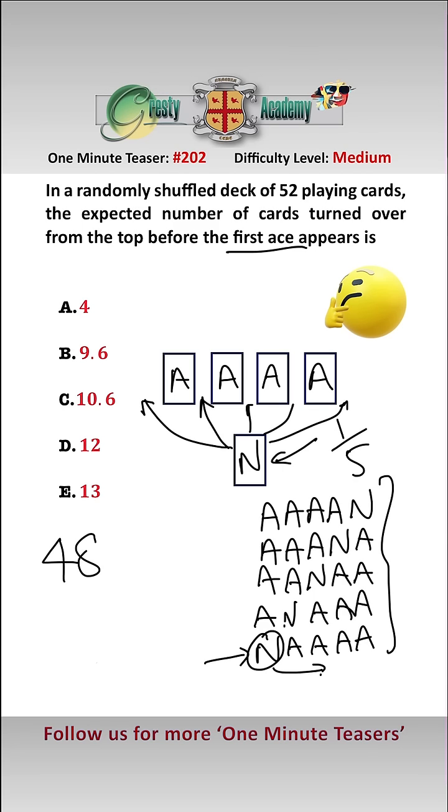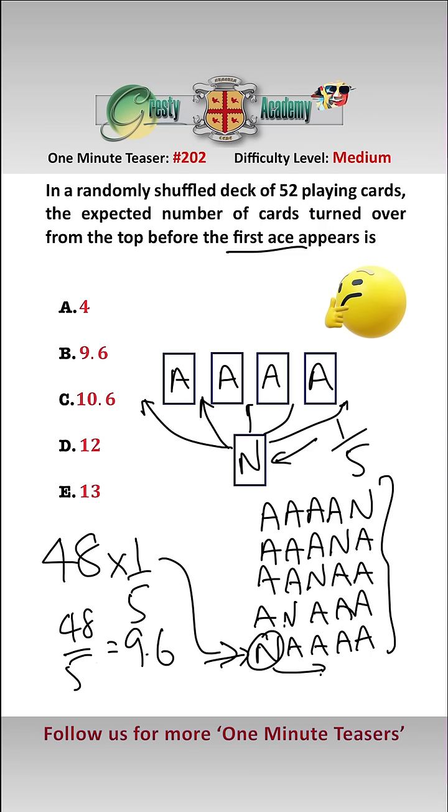Now there are 48 non-ace cards, and so each one of them has a one-fifth probability of being before the first ace. Therefore we would expect 48 over 5, which is 9.6 cards to be before the first ace — answer B.